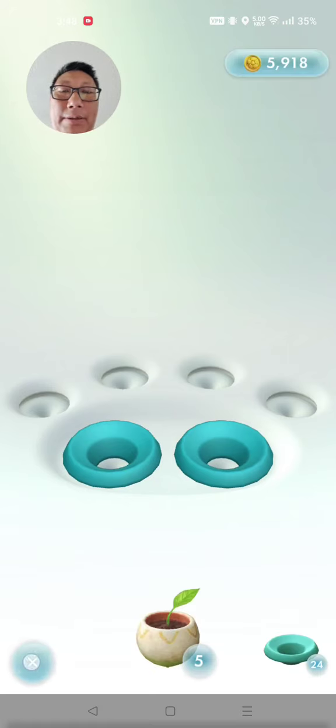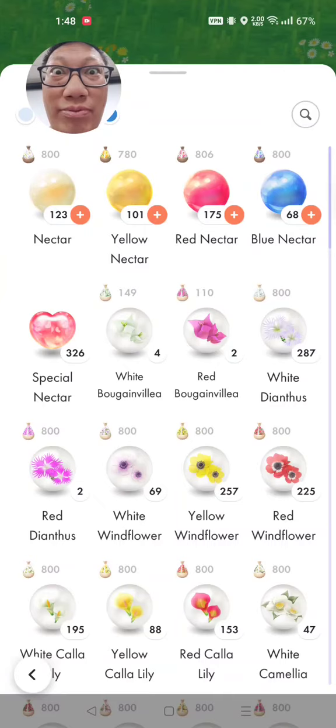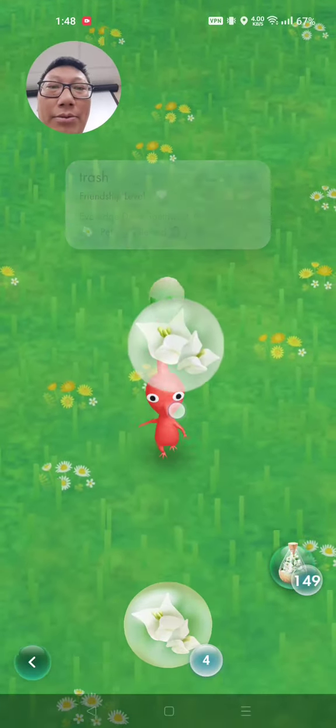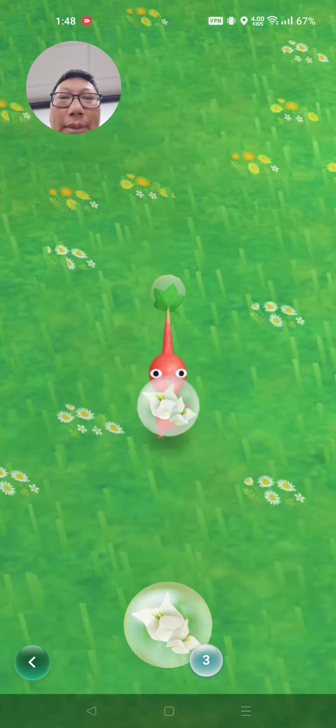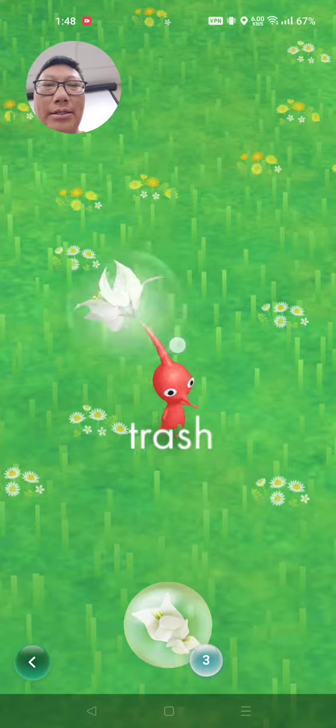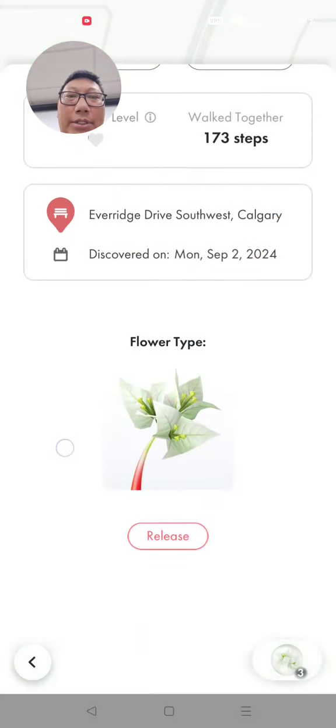I'm going to feed him something — I'm going to feed him a white boogadub trivia. I have four nectar and 149 petals. So if I feed it to him, he eats it. Easy. Grab that, Trash. Now his flower is a white boogadub.